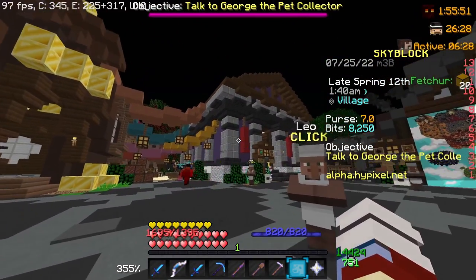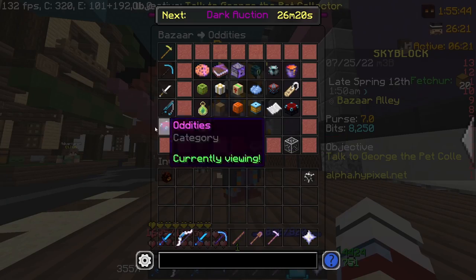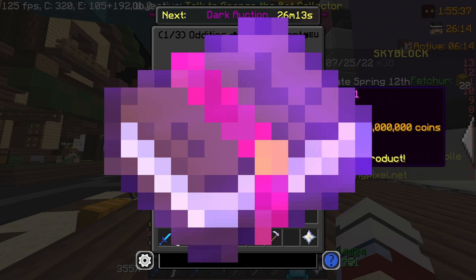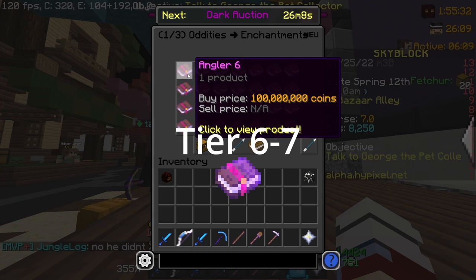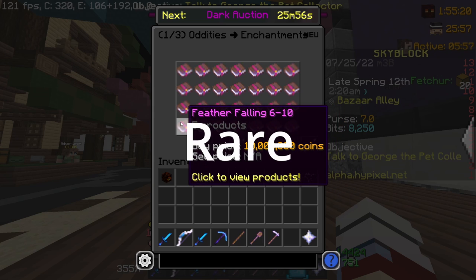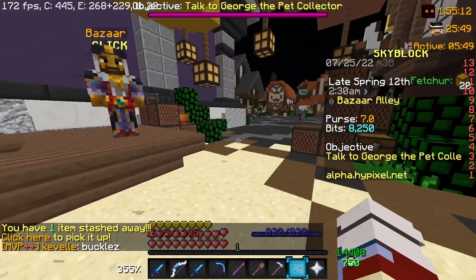The second biggest update is the auction house and the bazaar. From the bazaar, you can now officially buy in the oddities — you can buy enchantments. You can buy all tiers 5, and now tier 6 and 7 enchantments in the auction house. For example, Ender Slayer 7, Execute 6, First Strike 5 which is pretty rare, DragonHunter 5, Critical 7 — you can buy all those in bazaar now.